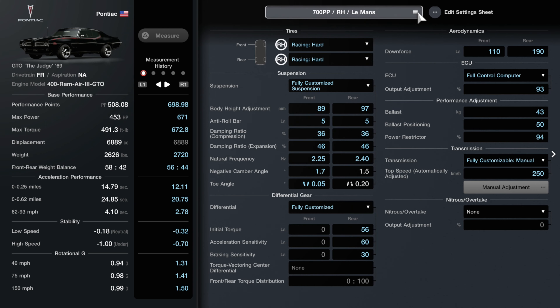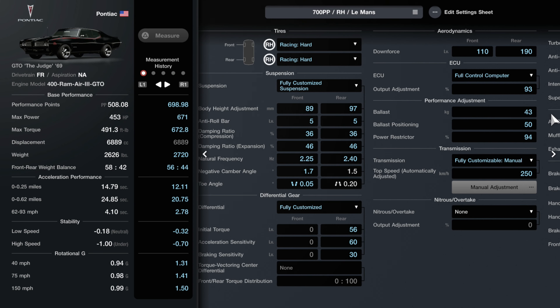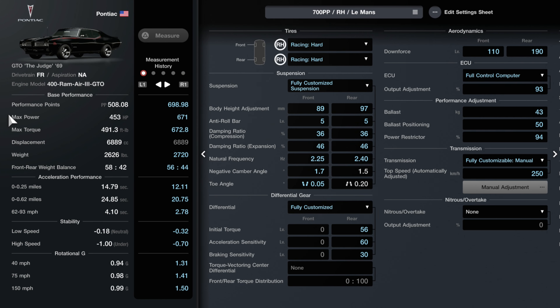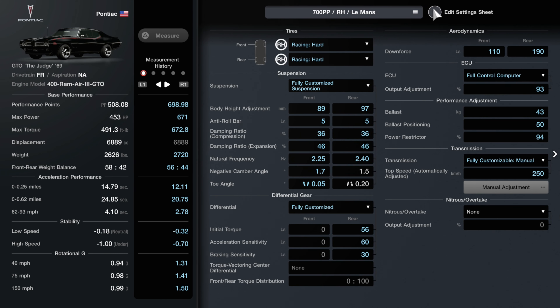This tune has a bunch of permanent upgrades including a wide body kit from GT Auto, bore up, stroke up, engine balanced, polished ports, high-lift cams, a racing crankshaft, and weight reduction stage 3. Performance upgrades include a front spoiler and a rear wing from GT Auto, racing hard tires, fully customized suspension, fully customized LSD, full control computer, a power restrictor, and a ballast.